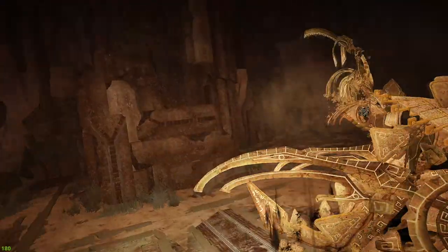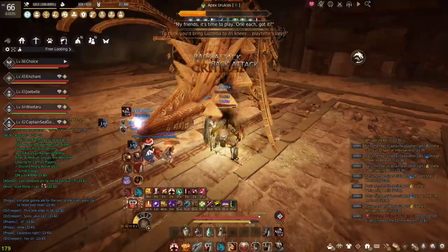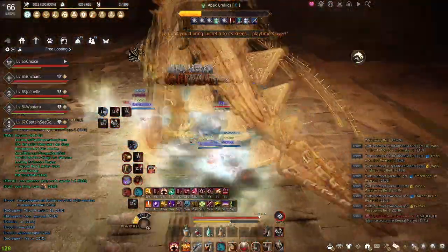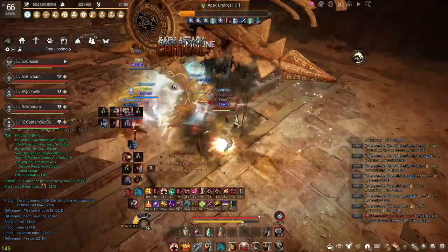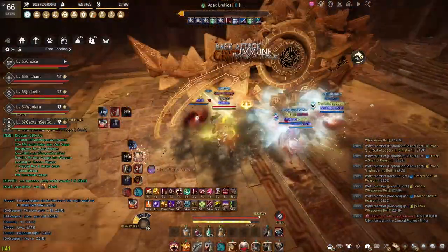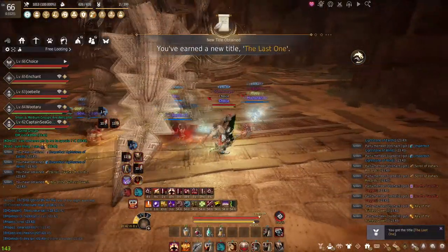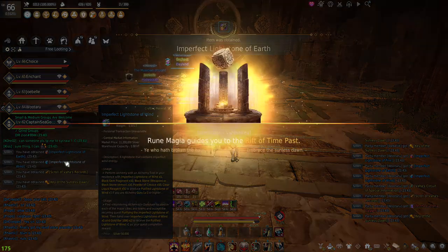It's going to take you roughly 1 hour to do the 6 kills, and this is going to net you 180 million silver in keys as well as 6 of each type of lightstone. There is some variance — sometimes someone's even gotten only 1 — but the vast majority of the time you're going to get 3 for every single party member, netting you 18 lightstones in an hour.